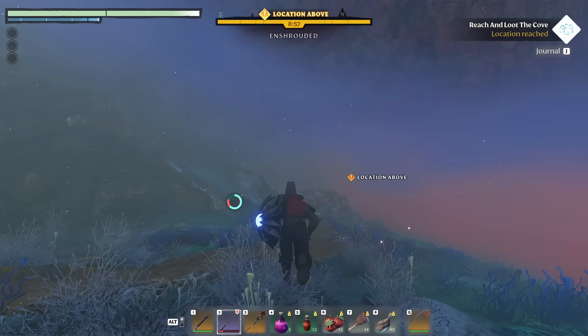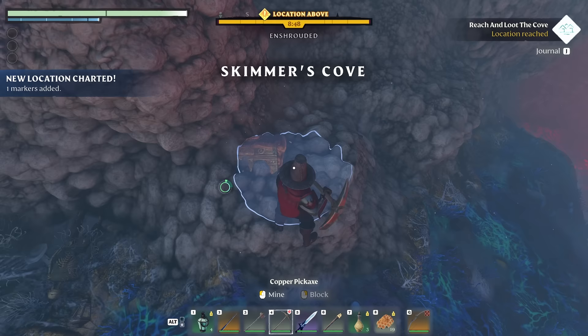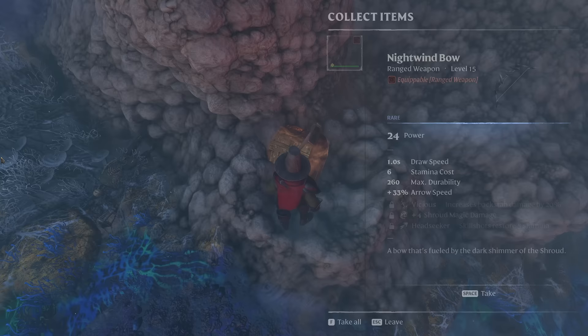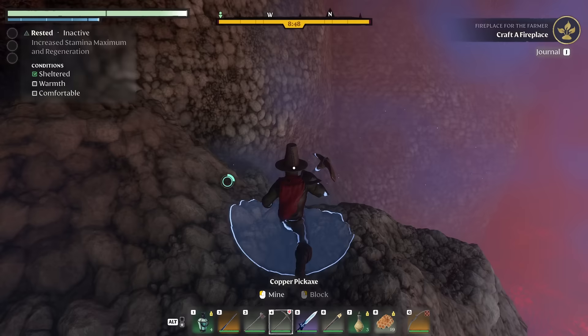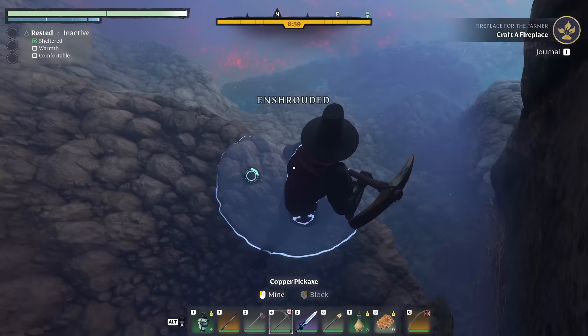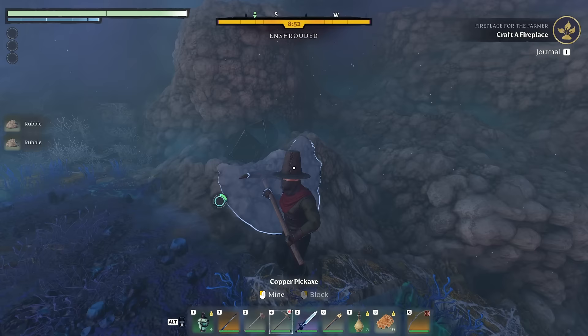Maybe this is some of the section. A lockpick and a Nightwind Bow — quest complete, Cavern Curiosities! So it just gave us another bow, which I already had one of. This was the cavern. With all this rubble here, if we dig in, maybe there are other things hidden. But either way, this is a good spot to farm rubble for needing that. With that, I think that sums up a lot of this Pikemead area, at least for now.